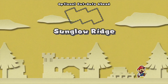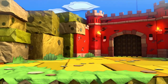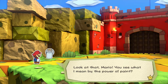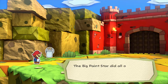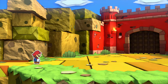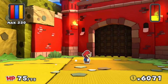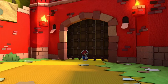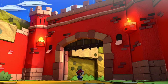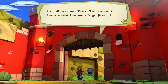As I think our good buddy the Red Big Paintster has done us a little favour. Look at that Mario — you see what I mean by the power of paint? The Big Paintster did all of this by itself, now the Scarlet Gate is as good as new. And not at all called the Crimson Gate like I said in the last episode. Anyway, let's head on through. I smell another paint star around here somewhere, let's go find it.